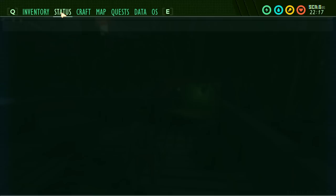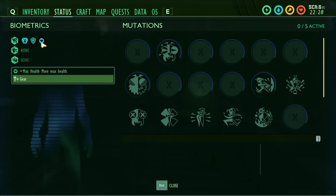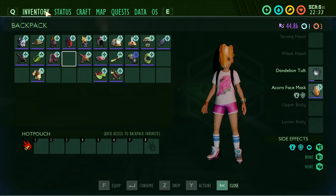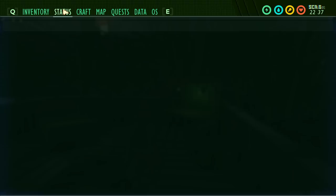Next is acorn armor. It now gives you plus threat generation — increasing enemies' desire to attack you. That is a negative bonus, meaning putting this armor on makes bugs attack you more, which makes zero sense. It is heavy armor and at level 6 gives you plus max health. This is a tier 1 armor, so you're not going to level it up enough to see those effects anyway. I do not like the change with acorn armor.